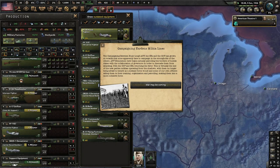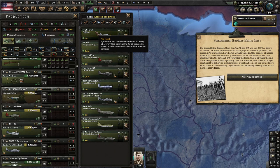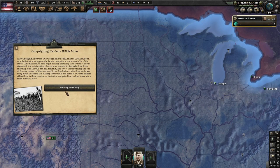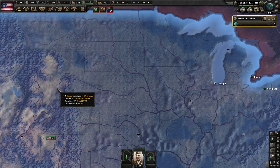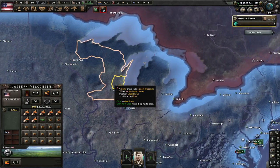Campaigns hardening militia lines: campaigns between Huey Long's AFP, SPA, and ODP have grown so volatile that no one dares campaign in the strongholds of others. AFP Minutemen patrol the borders of hostile states with collaboration of governors, and ODP and SPA return the favor. This is virtually the end of party militias operating from the shadows — they're now behaving as a military force, with some of our own officers aiding their training and organization. War may be coming.